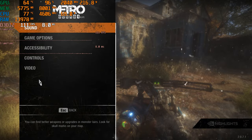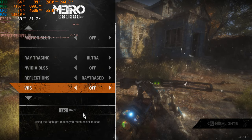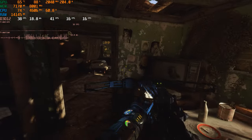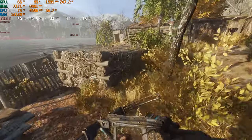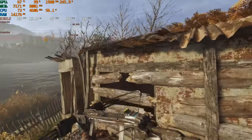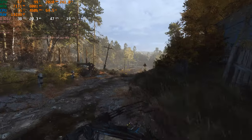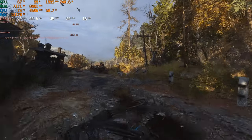Now let's go to 1440p extreme graphics, native resolution, ultra ray traced. This is not playable — 1440p with native resolution and no DLSS is too much for this card in this game. Using ultra ray tracing with ray traced reflections at native 1440p, getting 60s at times but then dropping to 40s. Very inconsistent performance — dropping into the 30s in some areas, but still technically playable.